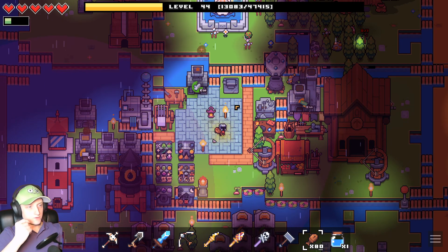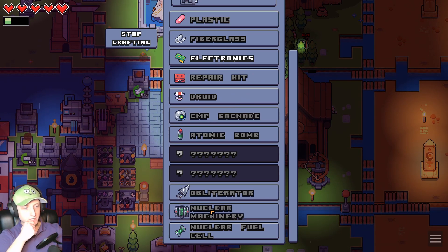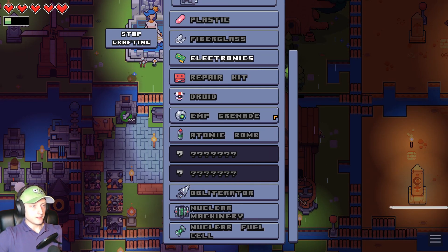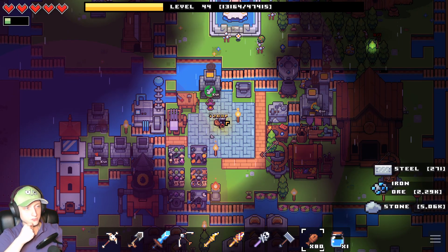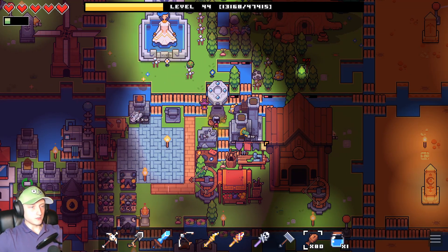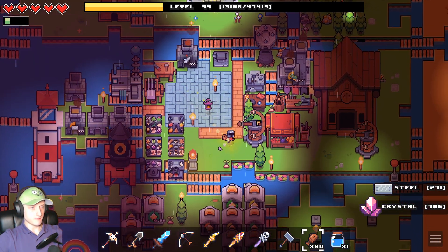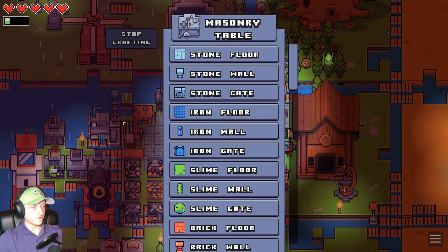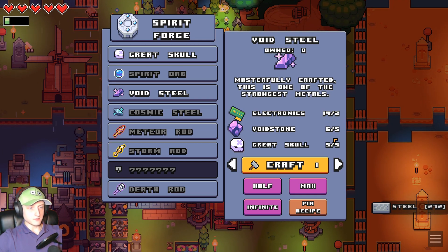Okay, what am I going to be doing today? The long-term goal is to get nuclear. For that we need some cosmic steel, and cosmic steel — it's here somewhere anyway — and you need void stone. So for that I need to go into the portal again. I've been standing here AFK for an hour or two yesterday just to get some electronics up, because it takes so goddamn long even with the power plant. For void steel we need — let's say I have 14 electronics now — we need void stone.